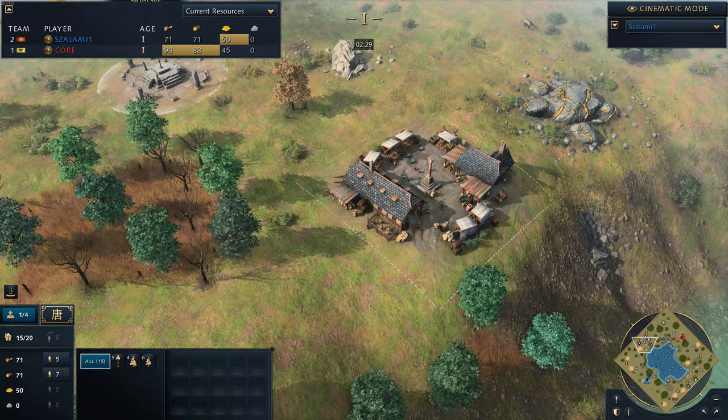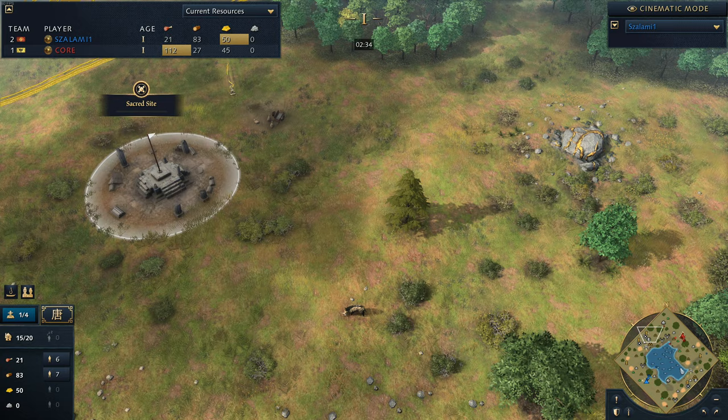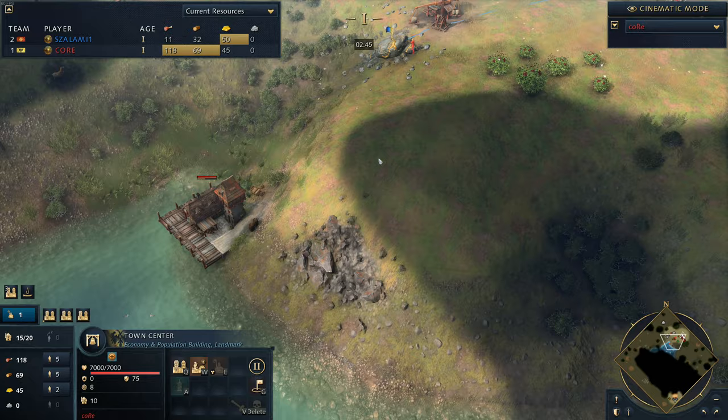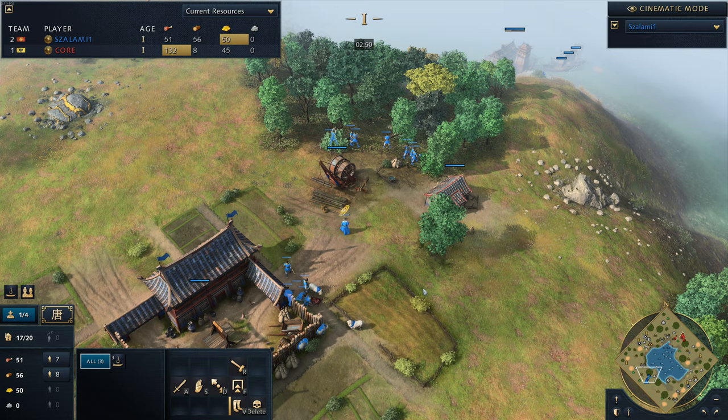You don't really have to play too much to the water if you don't want to. Obviously it's incredibly important if you are playing the water. And you can see that Core here probably didn't even realize that the map was a water map - probably a bit of miscommunication there, because he was quite late to get to that dock. Only now getting it up at 2:45 compared to Salami, who's already got three fishing boats out. That's already a little bit of a yikes right there.